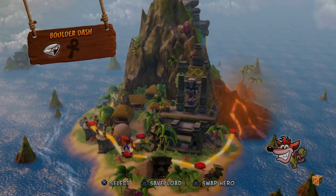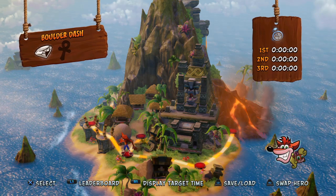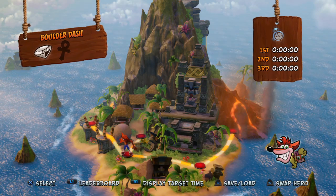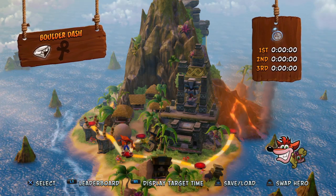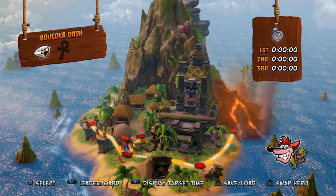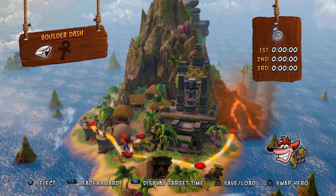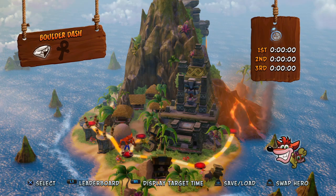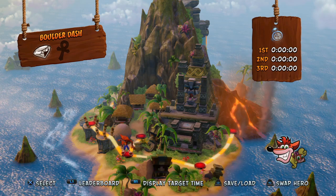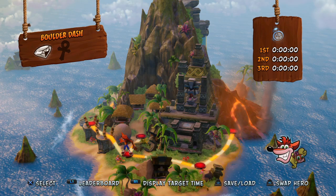The reason I bring up those other Crash games is because they have double jump and slide jump, which is not in this game — they added it in Crash 2, which I'll be getting to next. So I was trying to double jump and just stood there. Double jump and slide jump are so useful in the future Crash games because you can jump so much further; in this game you have to pixel-perfect all your jumps.